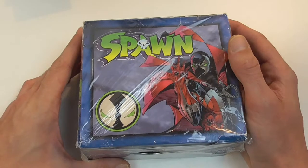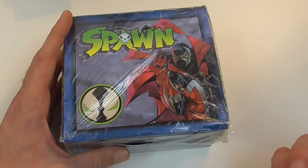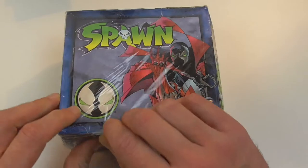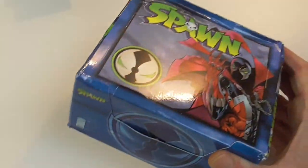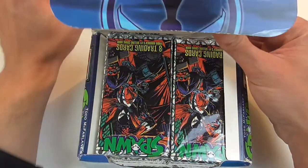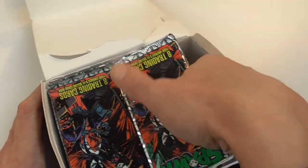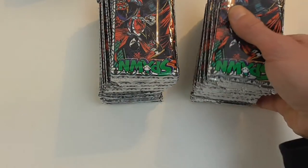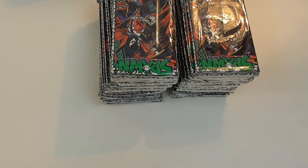Hey guys and girls, welcome back. This time I'm taking another look at the Spawn White Vision trading cards as promised. I bought two more boxes. I'll go through this box rather quickly. Last time I noticed that chase cards are always the first card in the pack, and I'm only missing a few base cards. I only paid 22 to 23 euros for the box plus a little bit of shipping, which is super cheap for these.